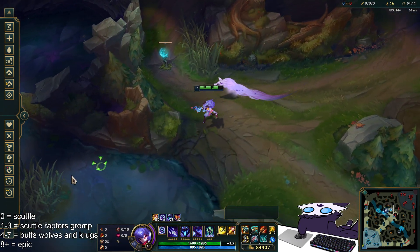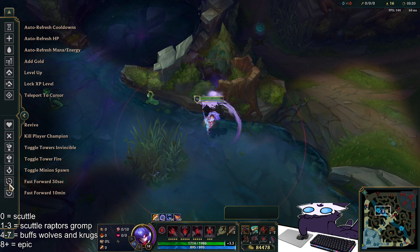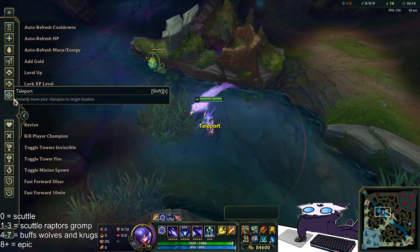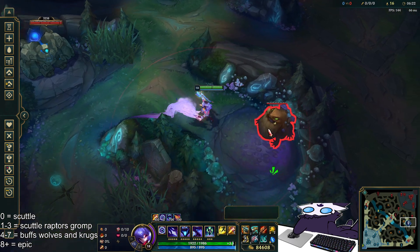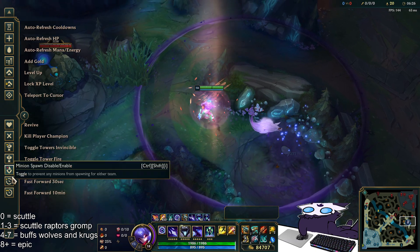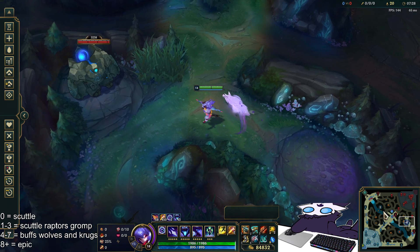Now I have two marks. It can still only spawn on scuttle, gromp, and raptors. If I fast forward the game, whichever one spawns first is where the mark will spawn. You can see the scuttle spawning, and the gromp should also be spawning very soon — the mark spawns at the gromp because the scuttle's not alive and the raptors are still dead. If I kill this and fast forward, the mark has to spawn on that top side crab because I still only have three marks.